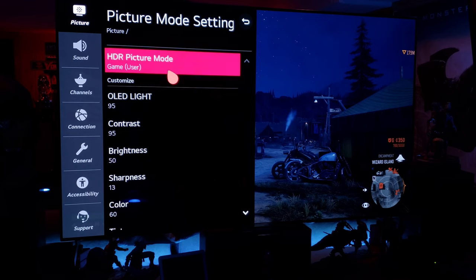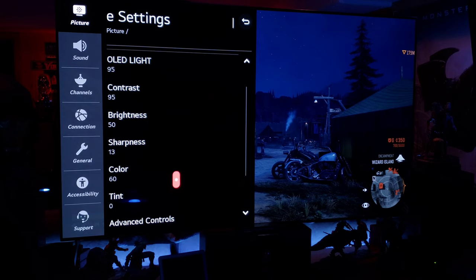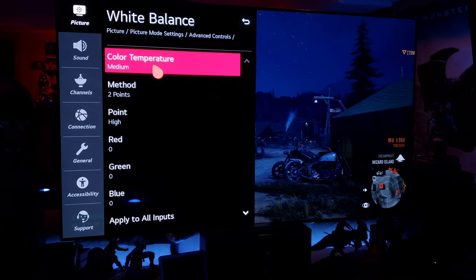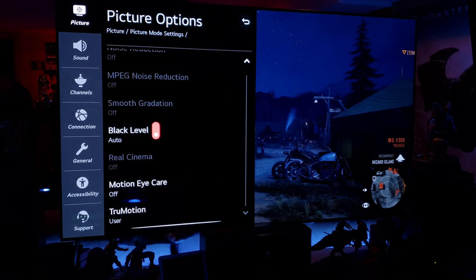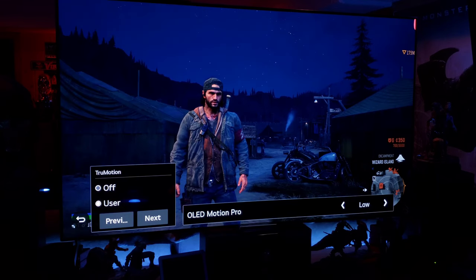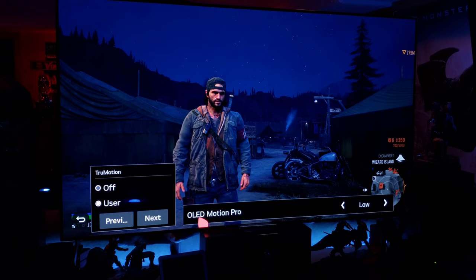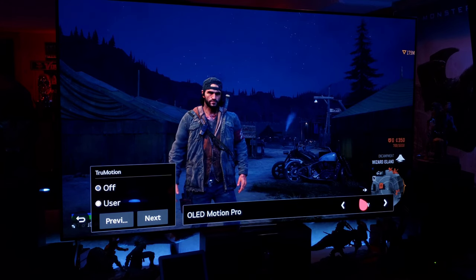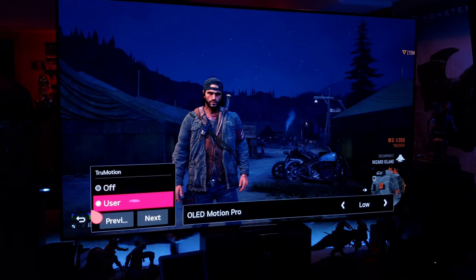For my HDR gaming settings, tweaked a little from Gears 5: OLED light 95, contrast 95, brightness 50, sharpness 13, color 60. Advanced controls: HGIG is on of course. White balance at medium. Picture options: auto black level off, then user mode. What's unique about PS4 Pro versus Xbox One is there's no ALLM or VRR on the PS4 Pro, so I'm able to enable Motion Pro BFI. I like it at low — it adds a little more smoothness without dimming the picture too much. Definitely recommend using that on PS4 Pro.